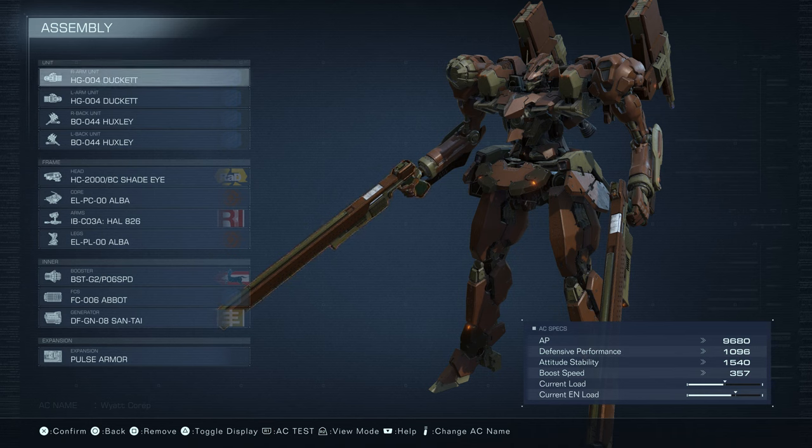Since it is a light build and it is a close-range build, it's definitely weak to the Zimmerman, and considering the Zimmerman is like one of the best guns in the game, that's not a good thing, but we manage as best we can.